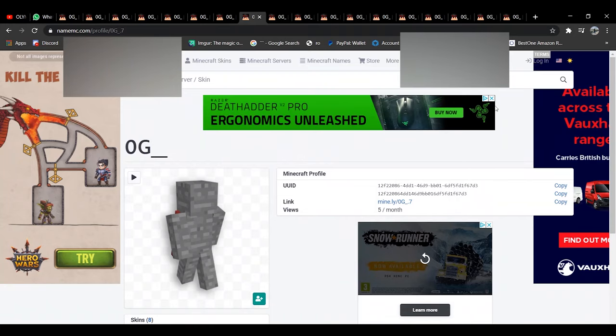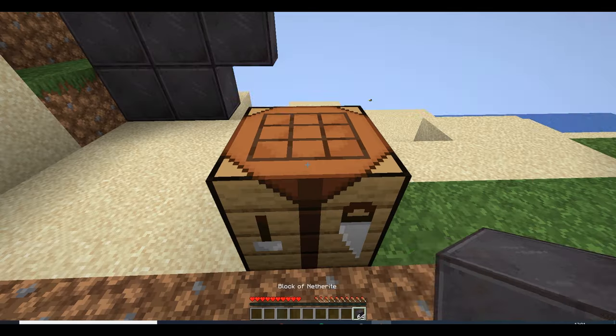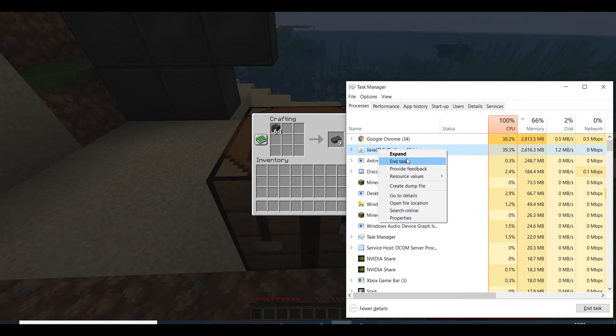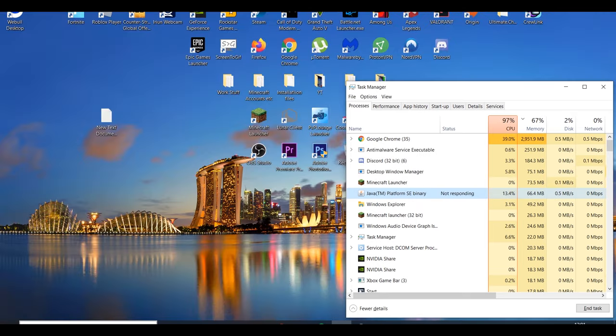Now you want to make sure you have a lot of browser tabs open and loading a website. For example you can open YouTube or NameMC like me — 20 plus tabs is recommended. This is to ensure your PC starts to lag up a little bit. Now you join back the world and put the items you want to duplicate in the crafting area of the crafting table.